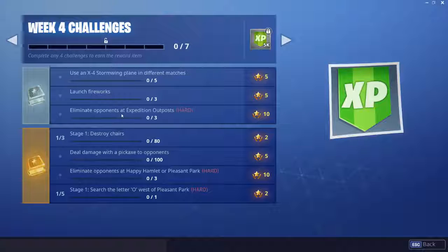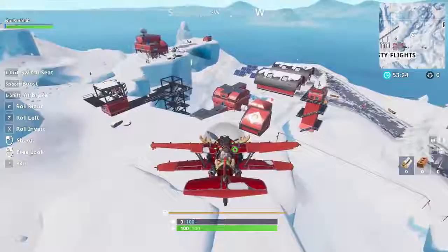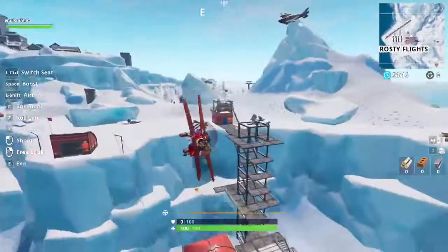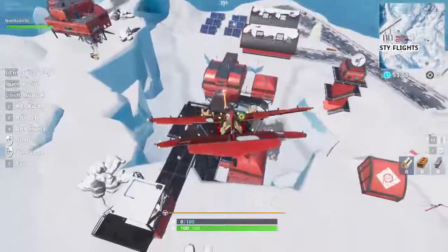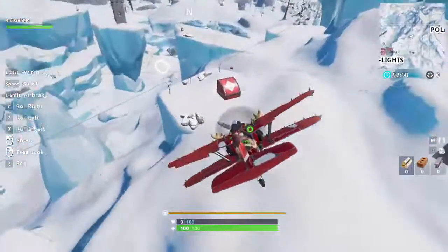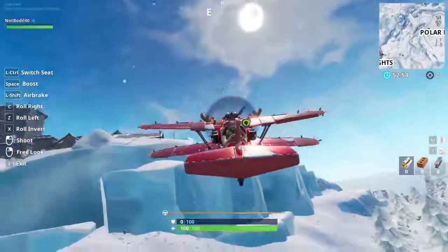Next up we have eliminate opponents at Expedition Outpost. And right here I'm gonna show you on the screen what is an Expedition Outpost. This red structure should be the Expedition Outpost where you gotta get 3 eliminations. So you should be able to eliminate opponents around this place. At Frosty Flights you can get a plane as well every game. This location usually has quite a bunch of people so you can eliminate them - you can probably get the kills with the plane and it would still count since it's at the Expedition Outpost. These red structures scattered around the map are all the Expedition Outposts, so this challenge shouldn't be a problem.